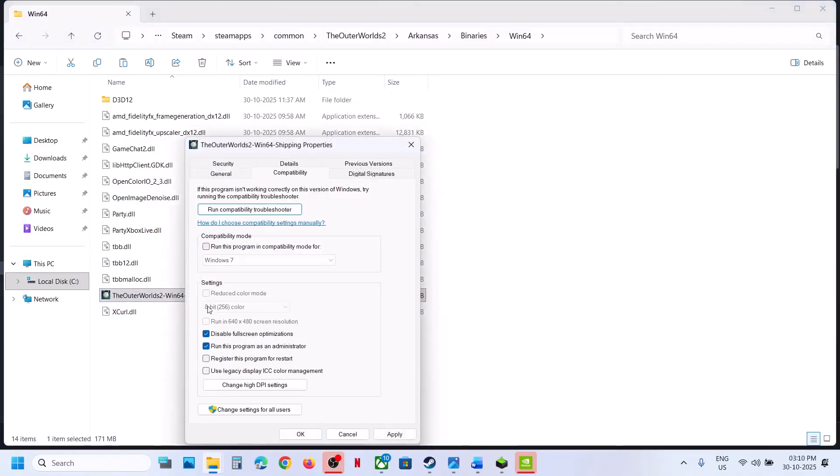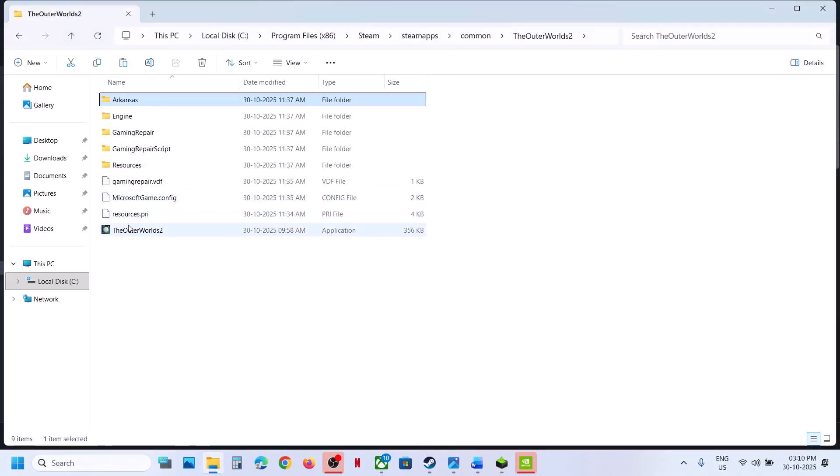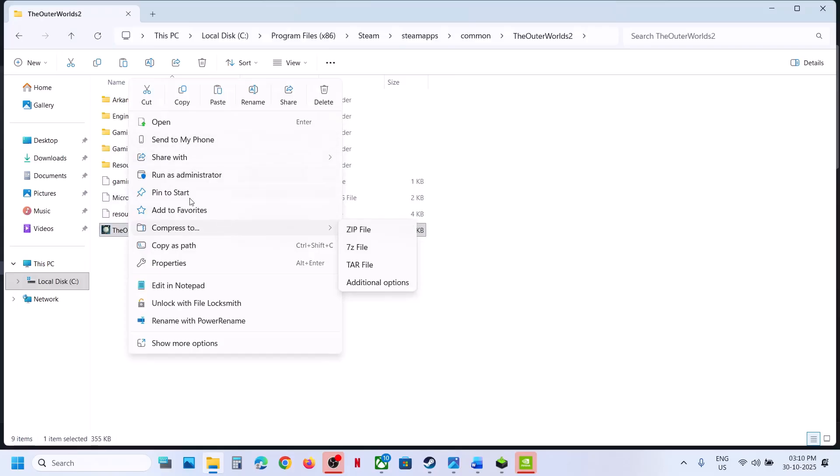If none of those work, uncheck those boxes, hit Apply, click OK. Go back, then make a right click on the game and select Run as Administrator from there and check.